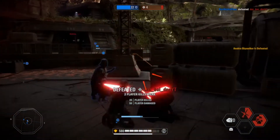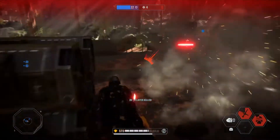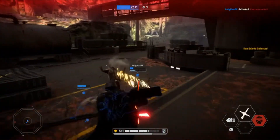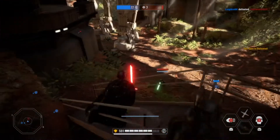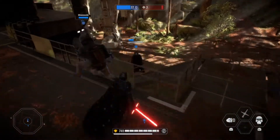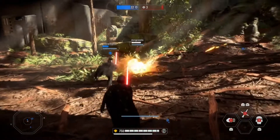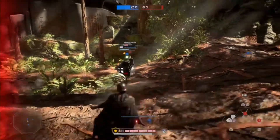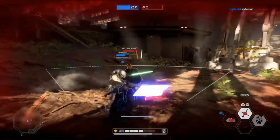Kylo's Frenzy ability is super good — just one-shotted that Luke. My team was kind of struggling, and then I just frenzied and Luke easily died. It also helped with killing Anakin.